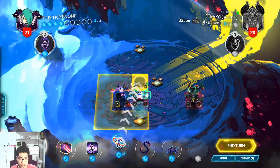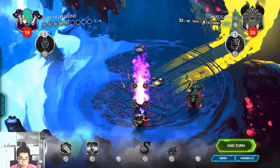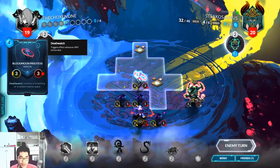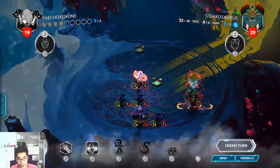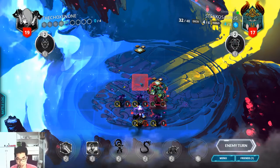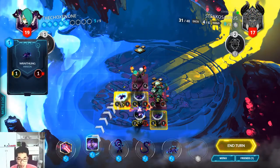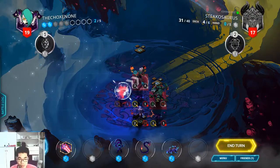Oh boy, he can just use the Black Bomb ability and come kill it, but I think I played it a bit too close — that was a mistake. Yeah, that was a big mistake I made. I played it too close. My Black Queen Princess died doing almost nothing. I've got this Ritchie Banshee to take care of it.